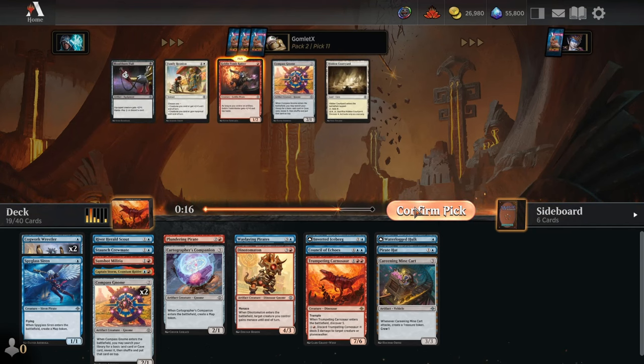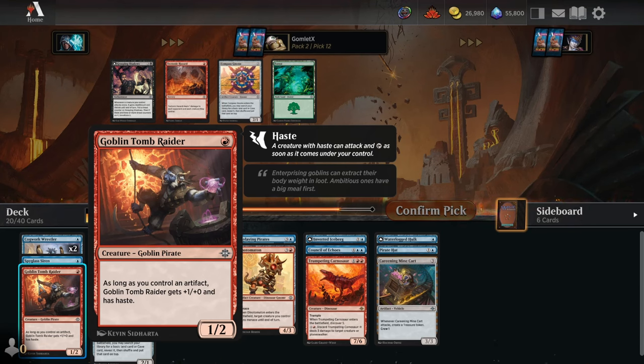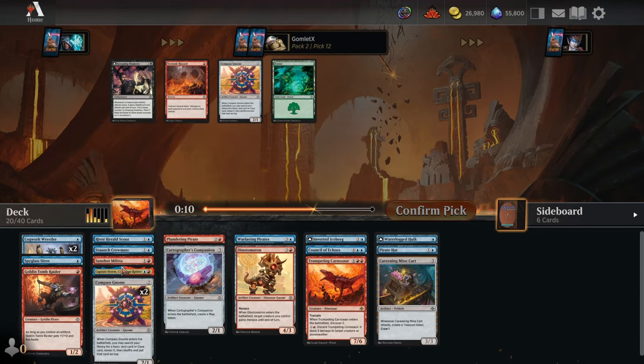We got the Goblin Tomb Raider at pick 11 — an excellent little aggro dork that can also be pulled out of our deck with the Crewmate. We can put counters on it with Captain Storm. That was a huge pickup.